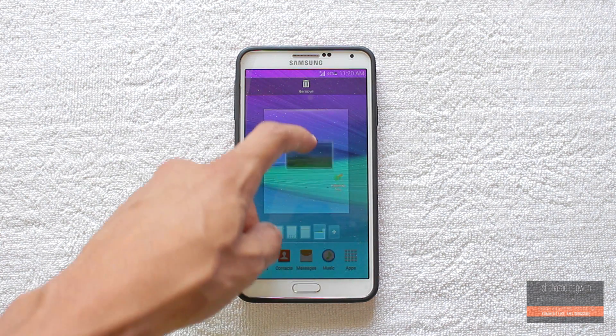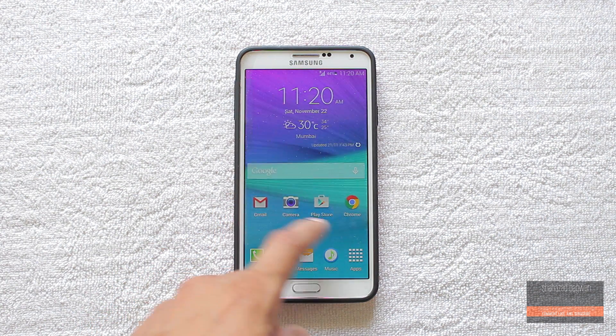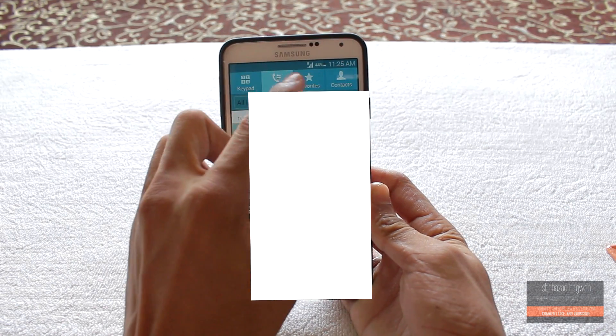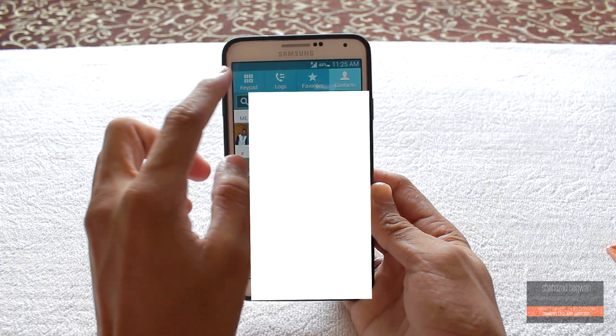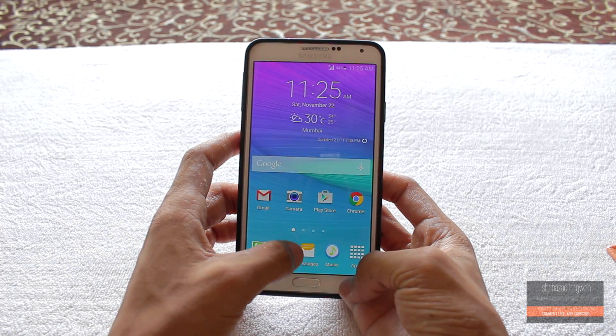This ROM also comes with the Note 4 weather widget and you can choose between two options. Taking a look at some of the system apps, the contacts, messaging, and dialer app got a big facelift here. Not just these, but all the apps have the Galaxy Note 4 UI.